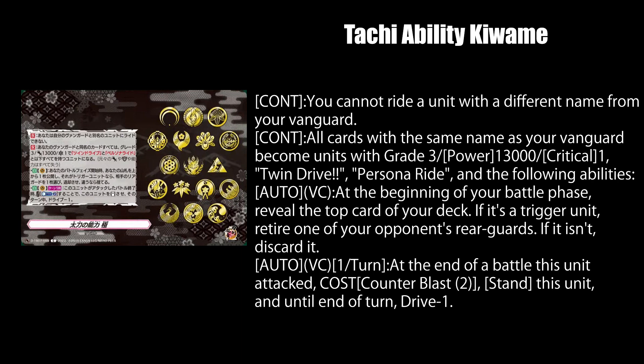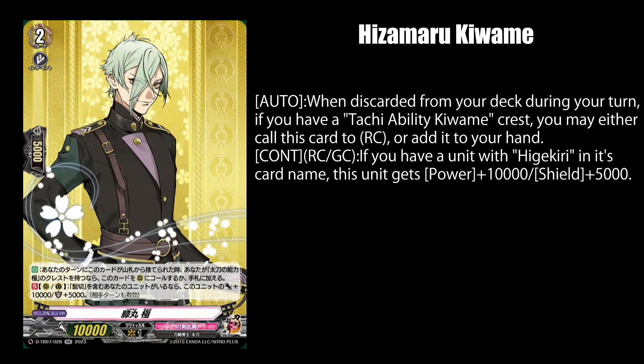So the samurai sword Crest turns them into a discount Overlord deck. Makes sense when you realize Overlord did like to wear stylized samurai armor. His Amaru Kiwimi, when sent from your deck to the drop zone during your turn, lets you either call him to rear guard or add him to your hand if you have a Tachi ability Crest. And while on rear guard or guardian circle, he gets 10k power and 5k shields if you have Higekiri on the field.